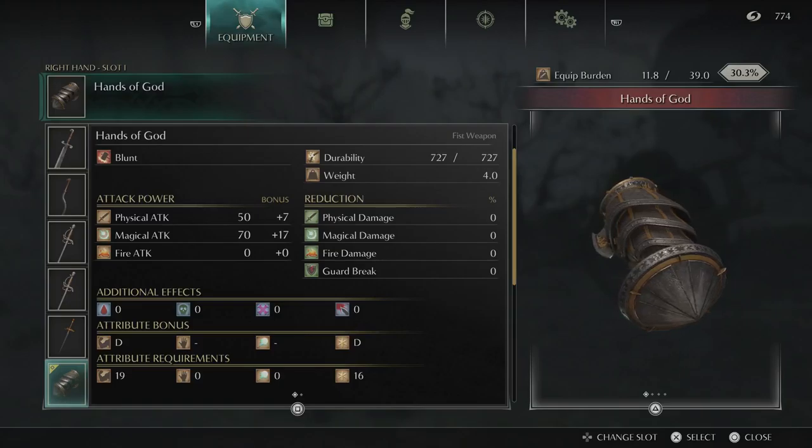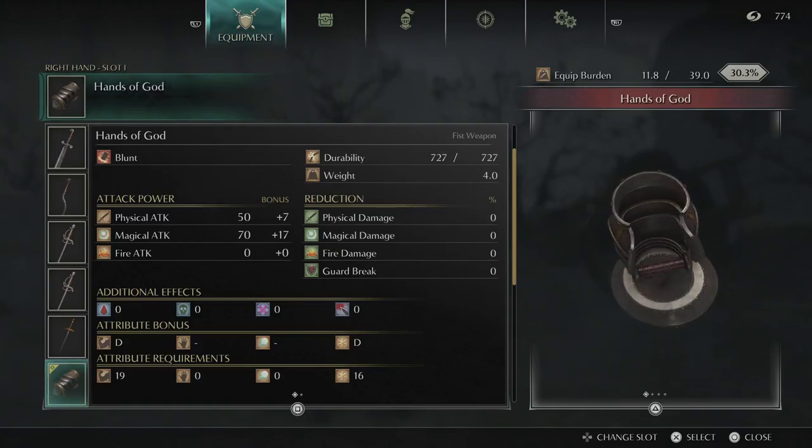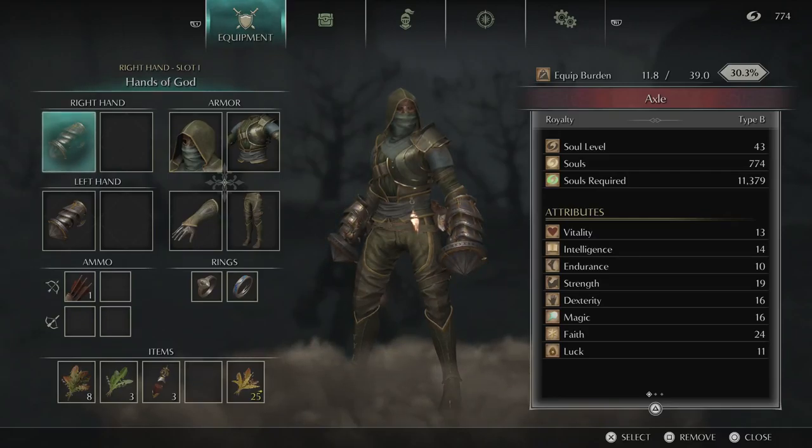The Hands of God scale off of Faith and Strength with a D in each. Those are the base stats right there. With a 24 in Faith and 19 in Strength, I barely can get them.